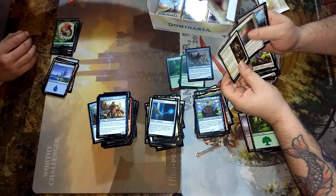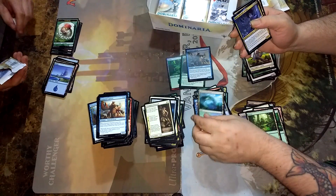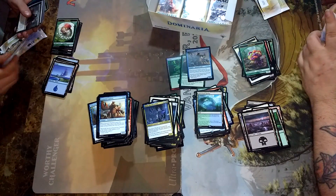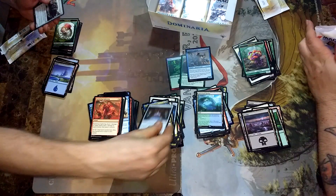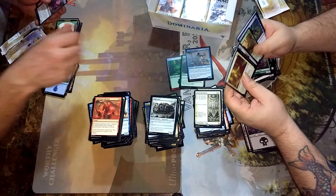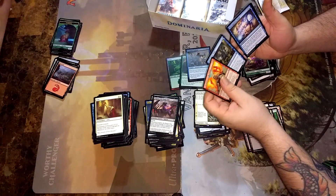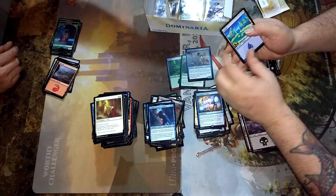Triumph. Sanctum. Graveyard. Harbor. Everyone knows who loves the lands. I can't believe it. It's a Jug Nog. And here's some Fall of the Thran. Urza. Champion of the Throne. Sage of Lat-Nam. Precognition Field and Tetsuko, and that super island I want in foil.